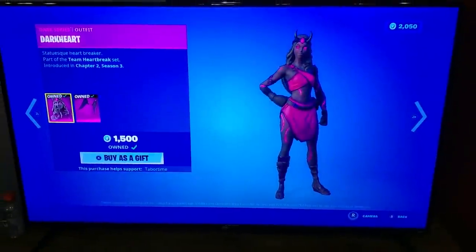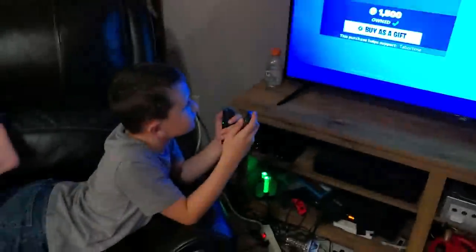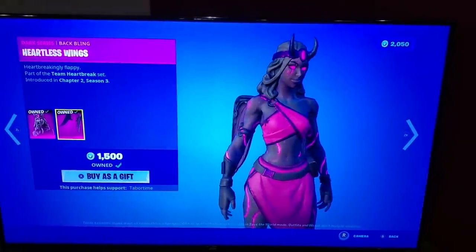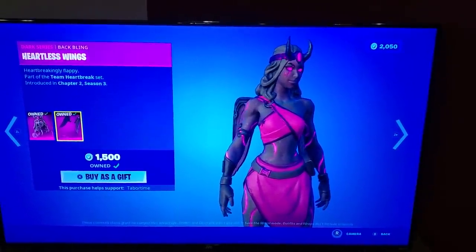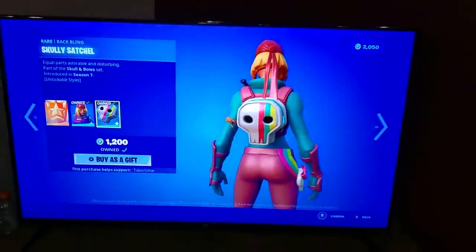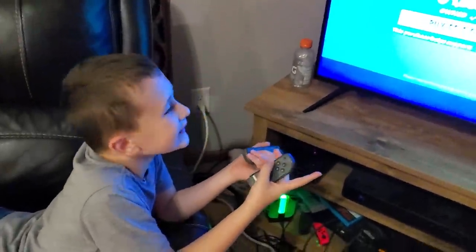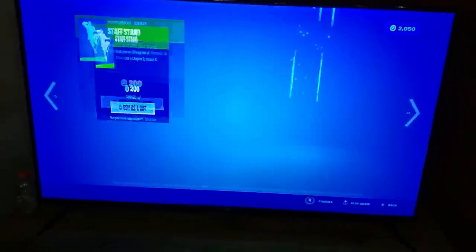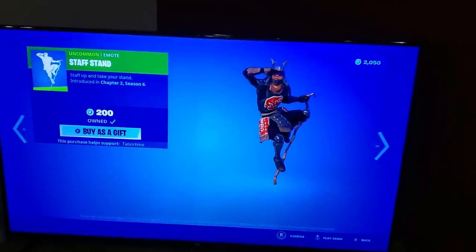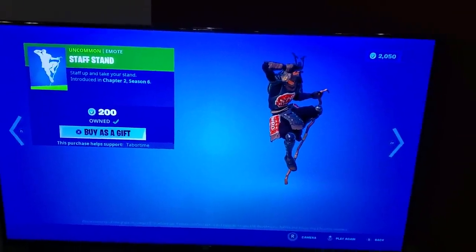Dark Heart makes a return — that's a Care Bears name. Have you ever seen the Care Bears, Jackie? She's a great skin, 1500. I prefer her over the original Valentine's Day female. Scully's back — I love Scully. The secondary style is awesome. Staff stand — ooh, that takes some finesse to do that.